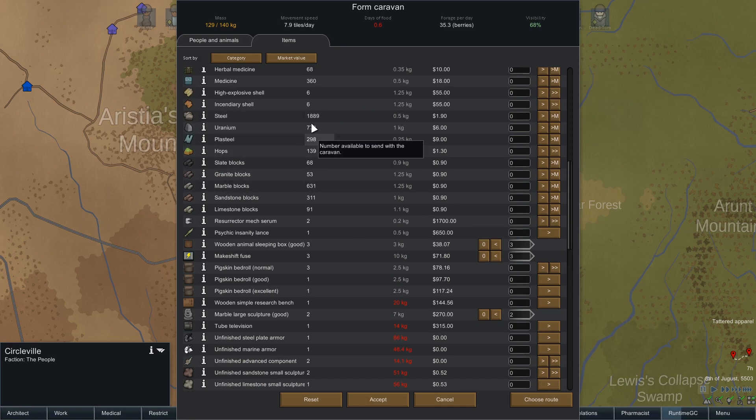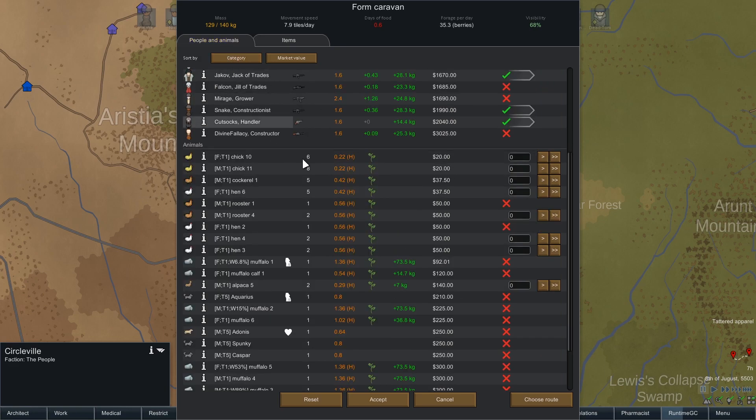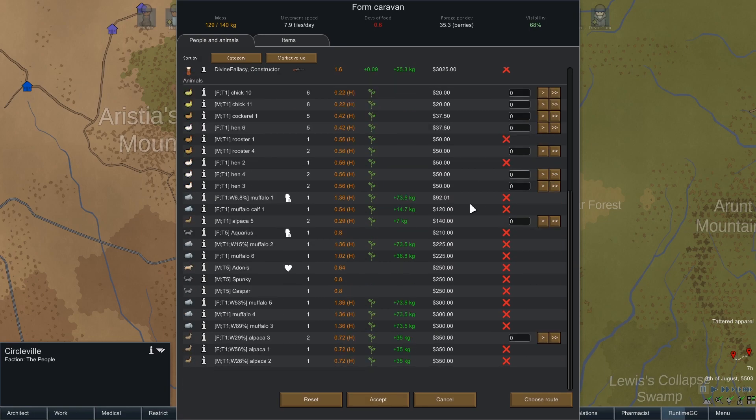We have a lot of steel. We have some explosives which I'm going to leave for now — I think I picked them up after that siege happened and we escaped out of it. Now I'm going to take some muffalo as well. Walking — does that mean walking speed is at 53%? Probably. Let's take this muffalo and let's leave this one. Yeah, and this muffalo — I'll take those two.